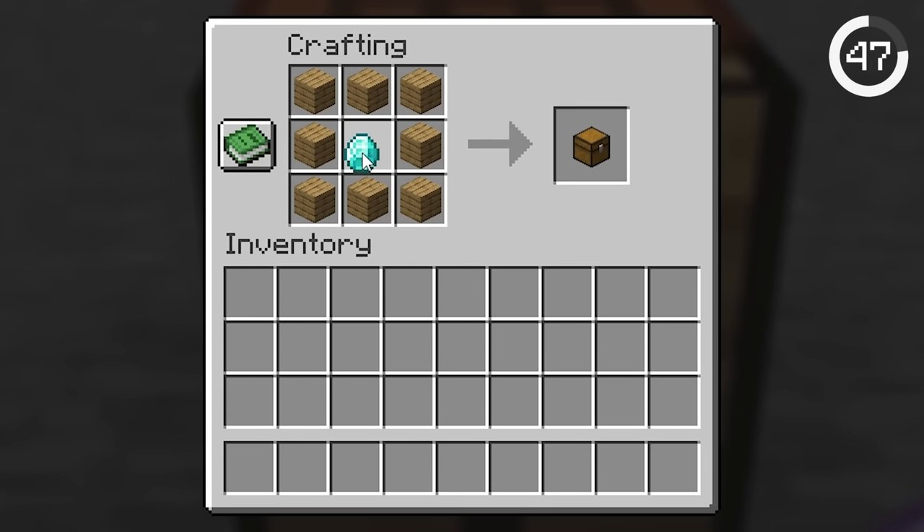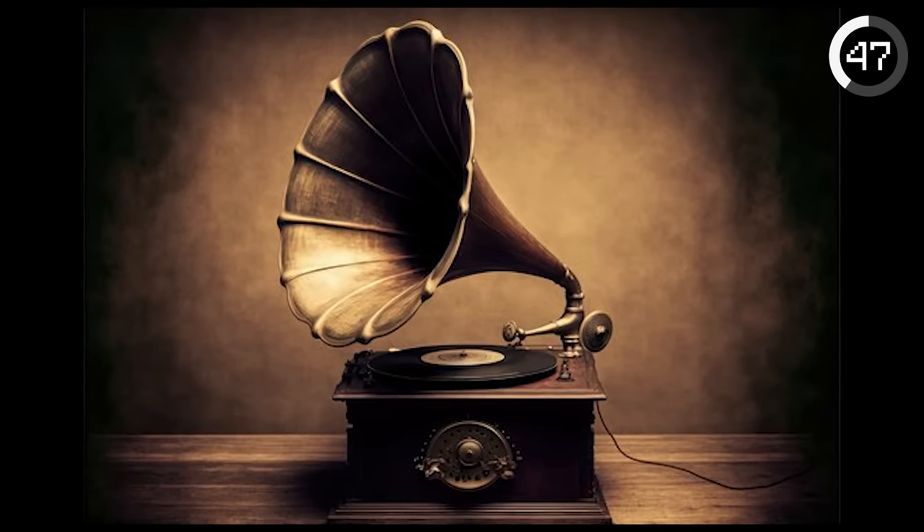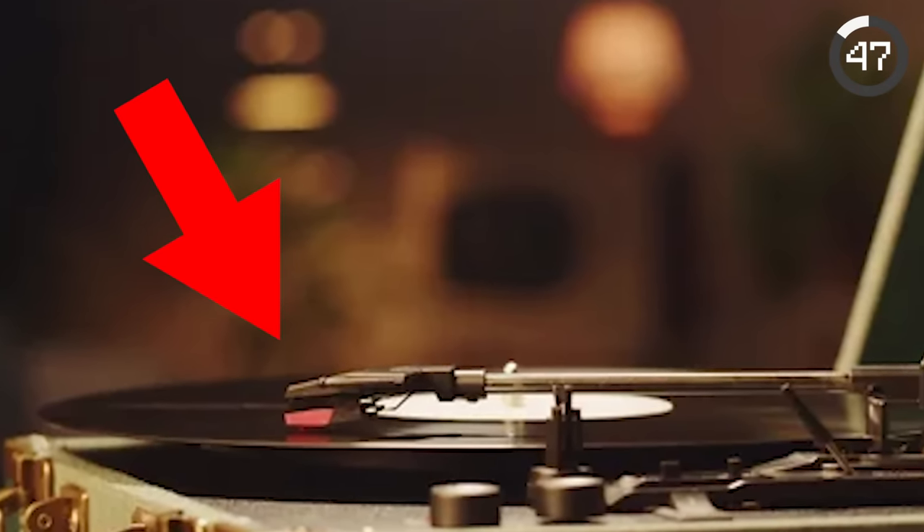Ever wonder why jukeboxes need diamonds to craft? It turns out they're based on old phonographs, which use diamond-tipped needles to play the music.